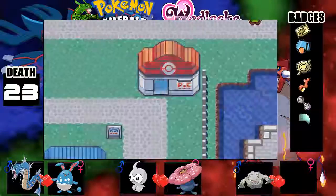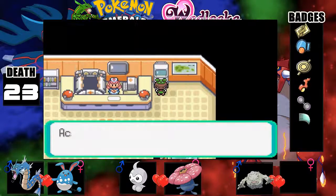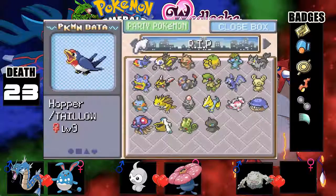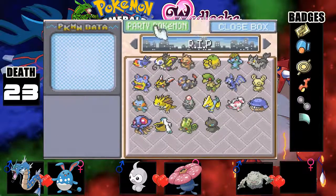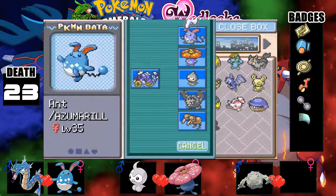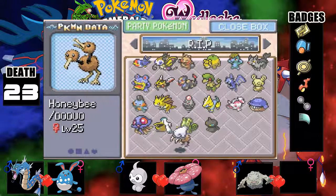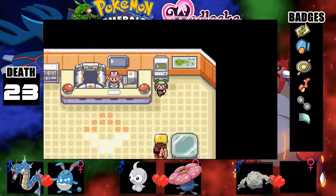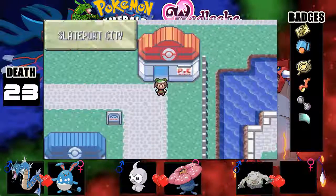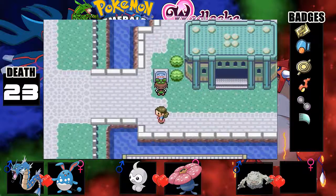Okay, let's just throw Doduo in the box, go back to party, grab this dead Doduo. We have lost so many Pokemon — this is kind of upsetting. Anyway, let's head to the shipyard, I guess that's the place where we need to go.